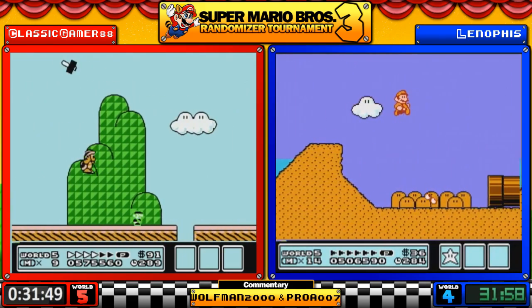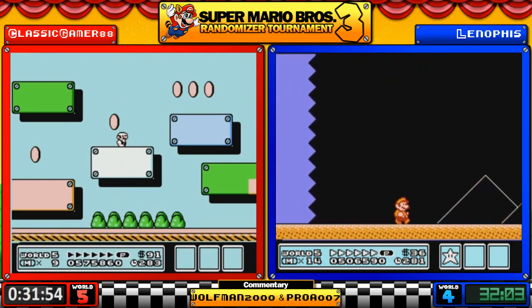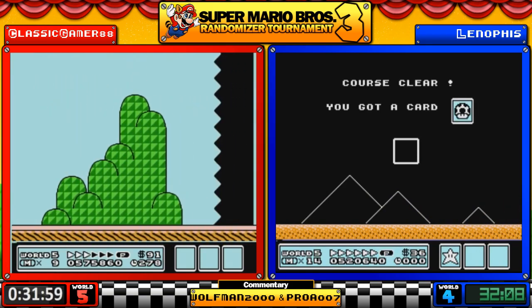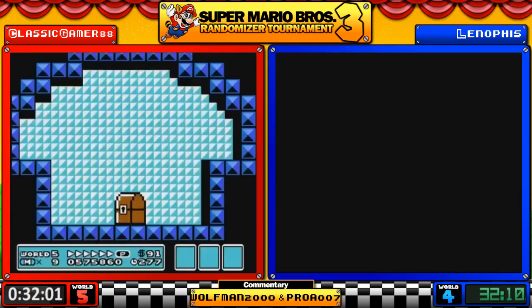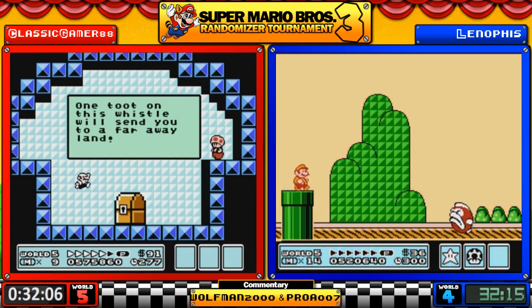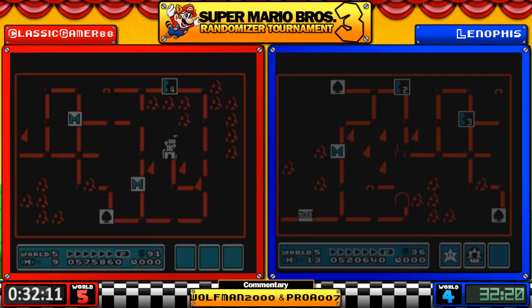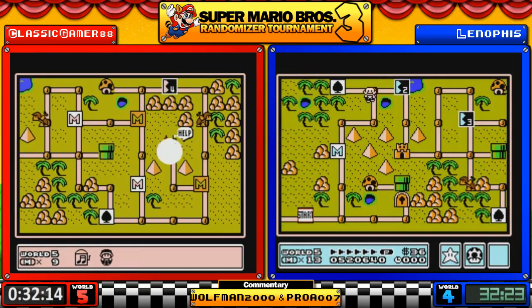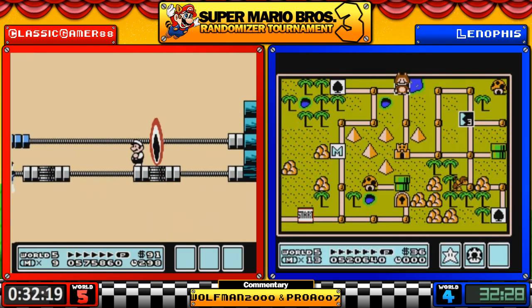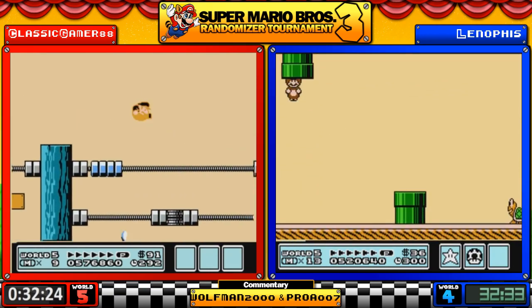This is the oasis — that's what I was thinking of. Classic is going to go for the item. Good position for it — this will take a little bit of time but hopefully it's something good; it won't be the whistle. And — that was censored for your benefit folks, we did not need to see a Boss Bass death. All that work turned out to be for a mushroom.